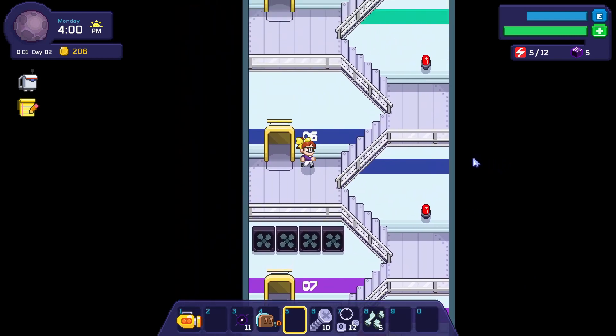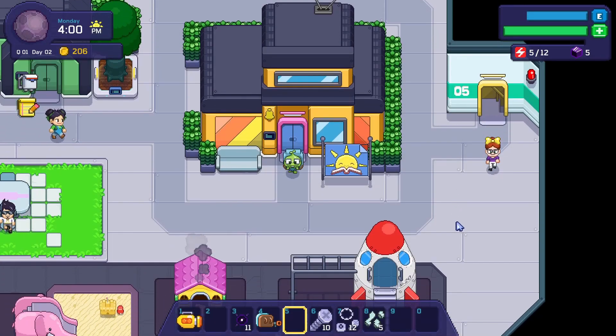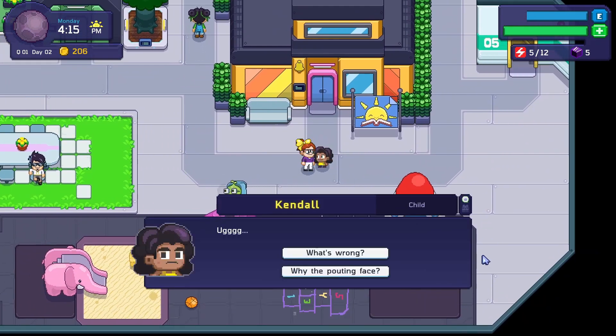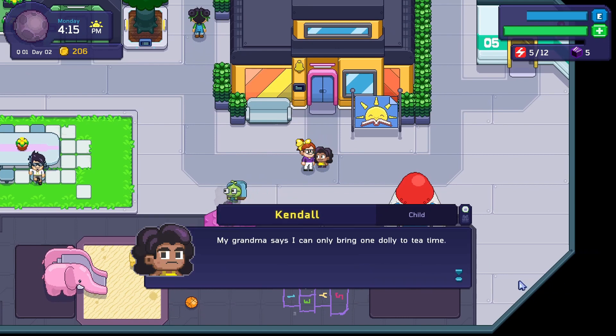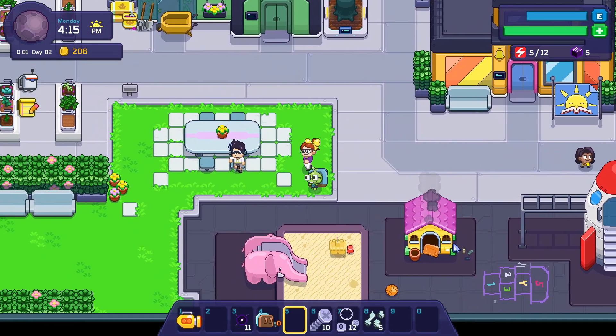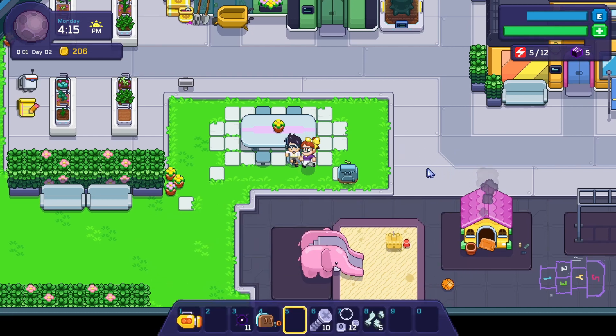I'm going through levels six and seven, just gonna keep going until we meet everyone. I literally got two more people to find! 'Ugh, what's wrong?' 'My grandma says I can only bring one dolly to tea time — how can I choose?' That's true, but sometimes you don't need so many toys at the table. 'Hey, I'm Shinji — I'm not really part of the crew. My family paid for my room and board so I'm just studying remotely. No offense, but I wish they'd picked a less rundown ship.'